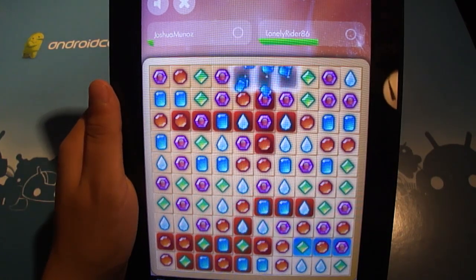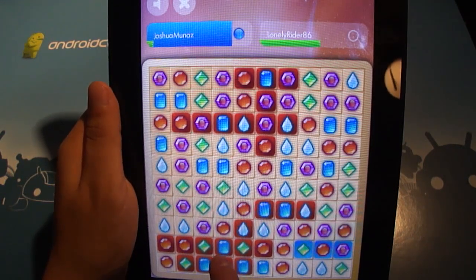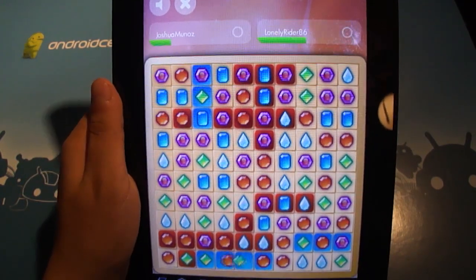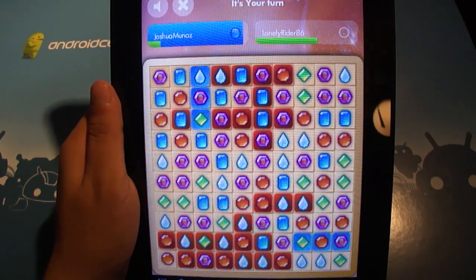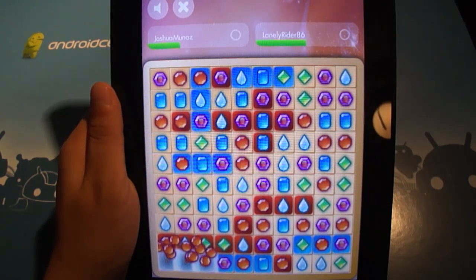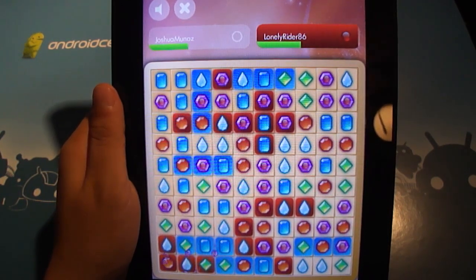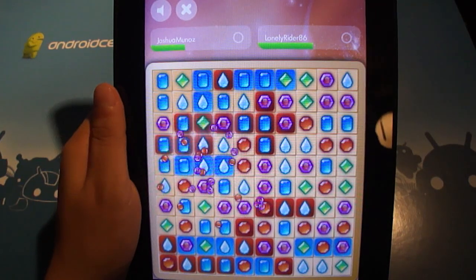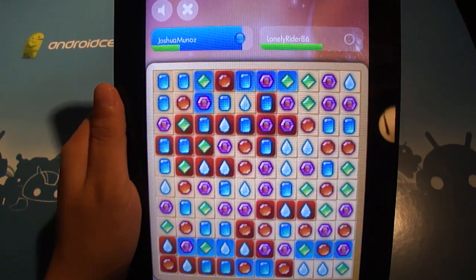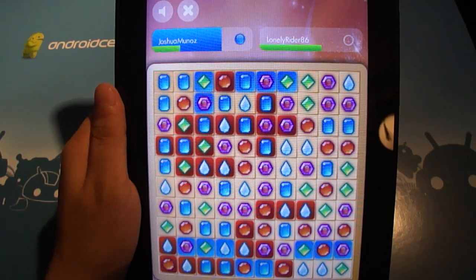The same rules apply as in Diamonds Paradise where you can capture your opponent's jewels. I have read that it is good to start low so things can try and fall in and you can piece together combos that way, but it looks like that strategy isn't quite working out for me.